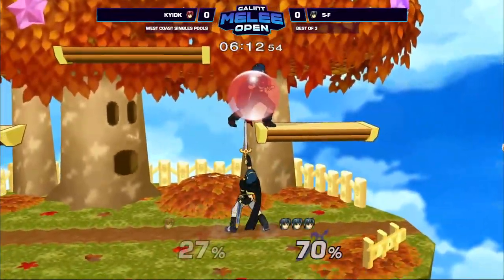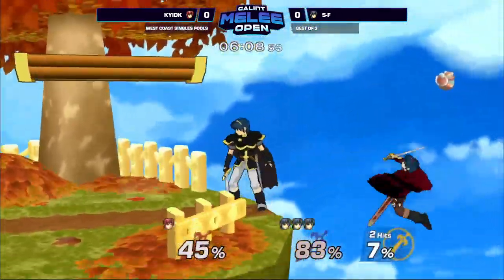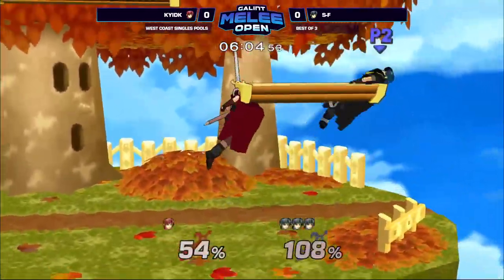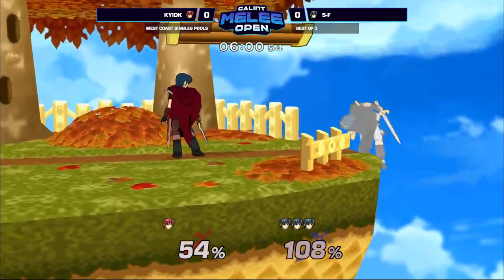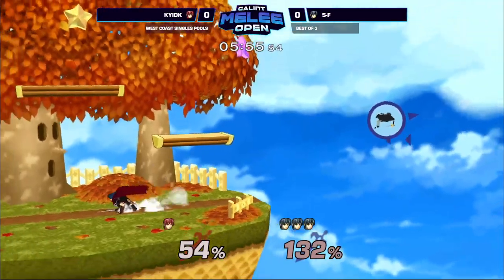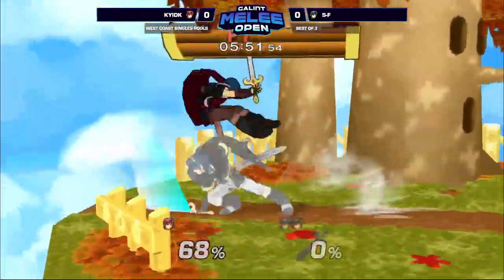He gets a grab. Almost pokes him with that. He goes for the down throw down air, trying to catch it. Jump into the ledge. That's it — done. That'll do it. Not unwinnable, Kai's definitely still in the building.